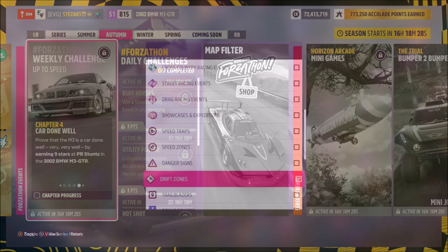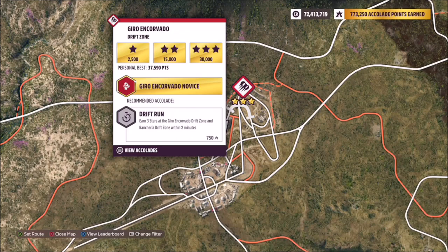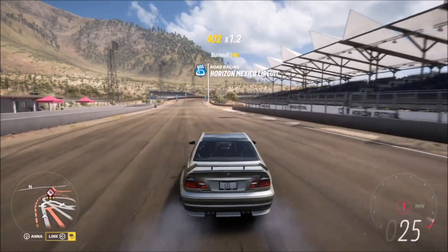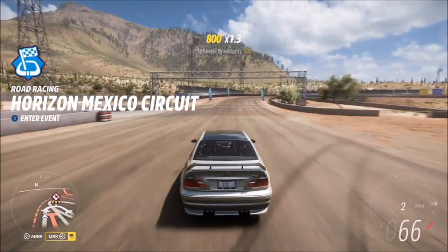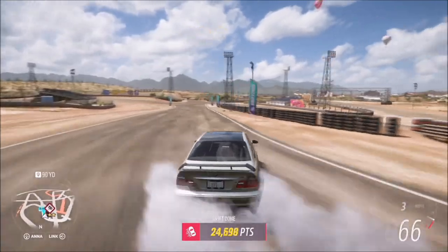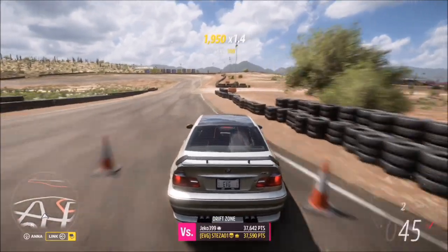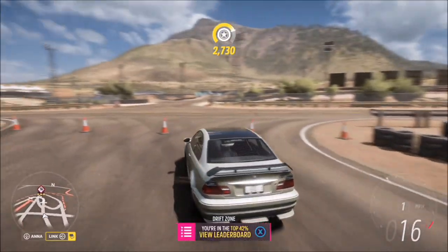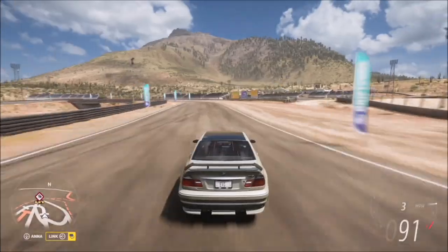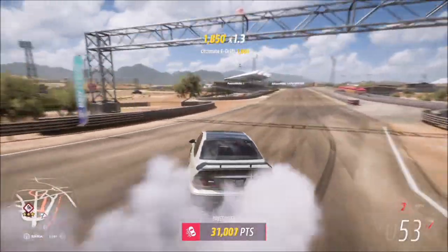The final challenge wants you to earn nine stars at PR stunts. I recommend heading over to the Gyro Encovado drift zone — it's the lowest-scored three-star drift zone there is, and three stars only requires 30,000 drift points, which is super easy in a rear-wheel-drive V8 car. You don't have to use this one or drift zones at all — trailblazers or danger signs work too — but this drift zone is especially easy given how short it is. Even getting two stars each time, it'll only take a couple of minutes. If you're struggling with any of the challenges, please let me know in the comments and I'm more than happy to help.